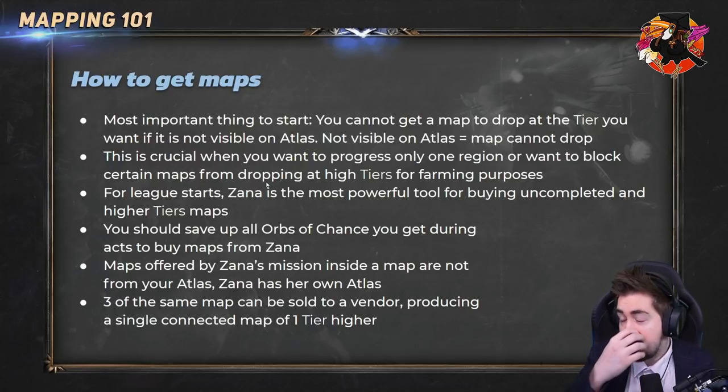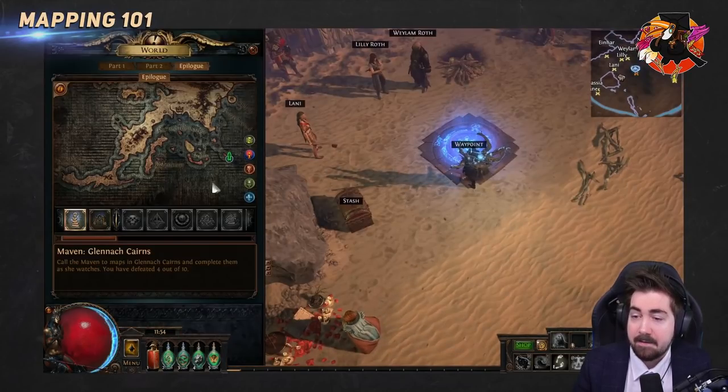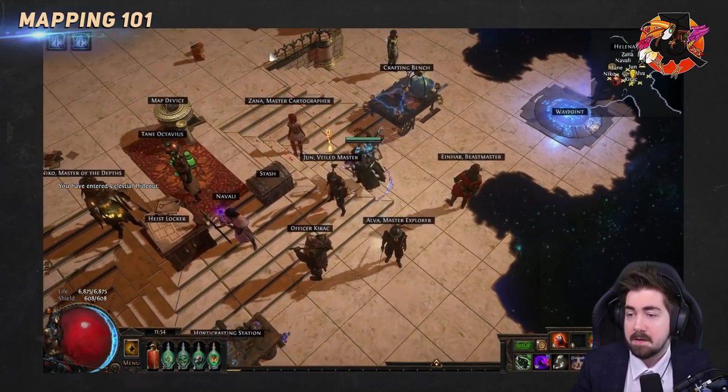There's more advanced stuff that will be covered in depth in Mapping 202. There are things we can do for blocking or forcing maps. For league starts, the number one tool for expanding your atlas is Zana. You want to save up Chisels during the campaign, as you don't get a large amount of Chisels and most will be used here at Zana.